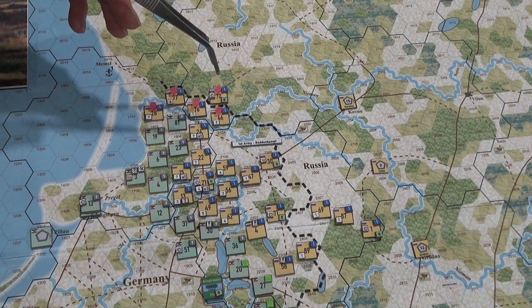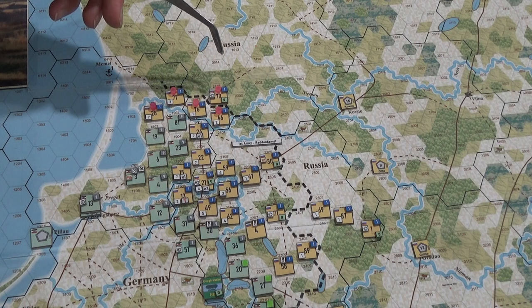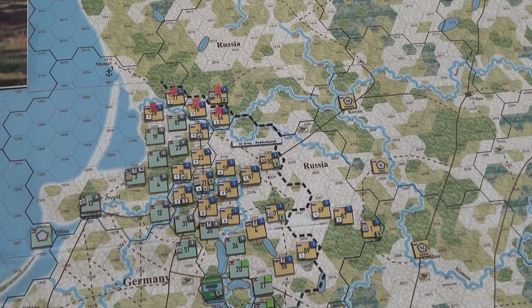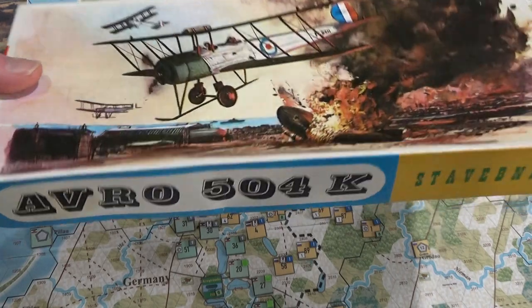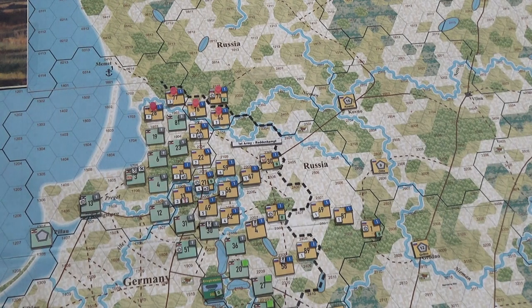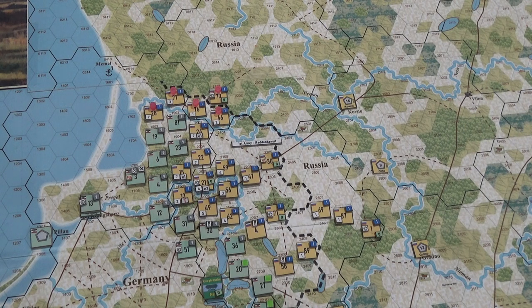I went and looked up — I'm gonna pop the link in because that website is just incredible — it's the Military Factory. I found out what airplanes the Russians were using around 1914. A good one they most likely were using — I could see it being confirmed at other sites — but I'm pretty darn sure they had the Avro 504. So I went and took a look at the stats for the Avro 504. One of the major roles for the Avro 504 was intelligence, surveillance, and reconnaissance — ISR, or a scout.